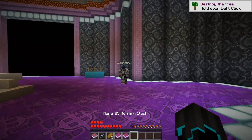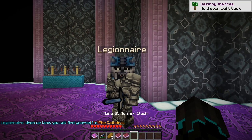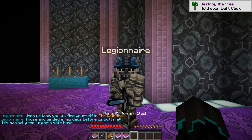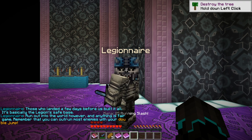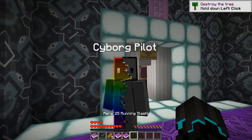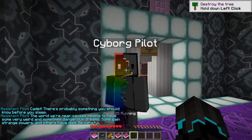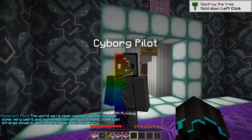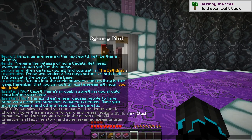What about the cyborg? He looks cool. "Where we land, you will find yourself in the cathedral. Those who landed a few days before us built it — it's basically the Legion's safe base. Run out into the world, however, and anything is fair game. Remember you can outrun most enemies with your double jump." That's probably something you should know. "The world we are near causes people to have very weird and sometimes dangerous dreams. Some gain strange powers and others have died. Be careful. By sleeping in a bed you can access the dream world, which will move the main story forward and regain your memories. The decisions you make in the dream world will drastically affect the story and some gameplay elements later on."